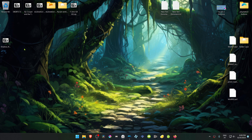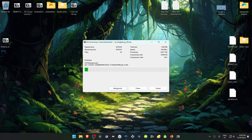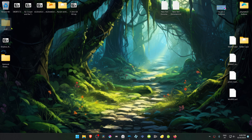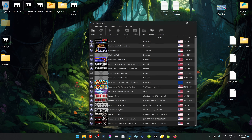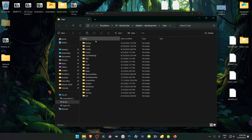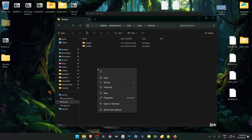Now we have to extract it. If you're using Windows 11 with 7-Zip, hold Shift, right-click on top of it, go to 7-Zip, and select 'Extract Here.' Then copy or cut this folder, go to Dolphin > File > Open User Folder > Load Textures, and place the folder in there.